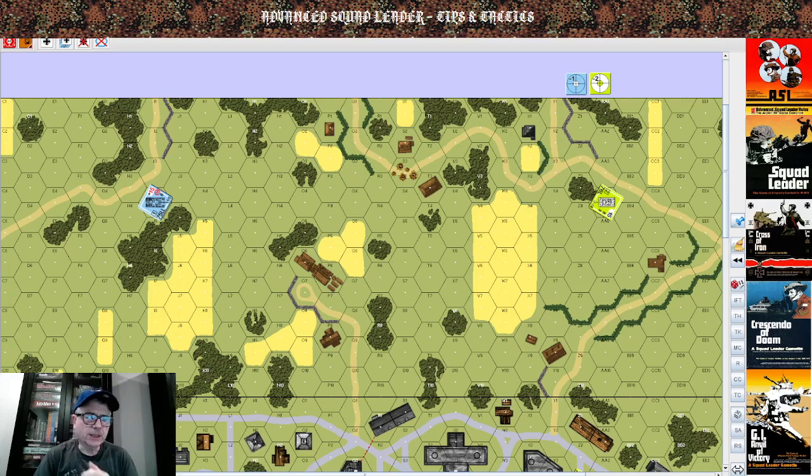On the left we have a Panzerkampfwagen V version D, and on the right we have an M10 GMC tank destroyer. For the purposes of demonstrating this example, I'm going to roll 2D6 — the red dice represents the German player, the white dice represents the American player — to decide whose prep fire phase it is. Then we'll do a two-hit, two-kill example.